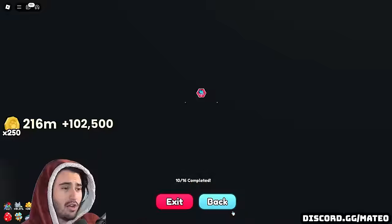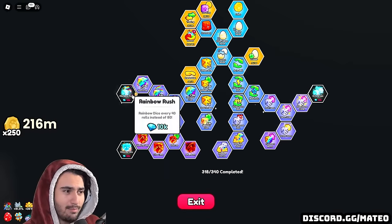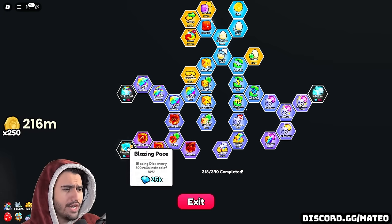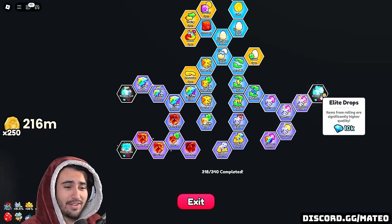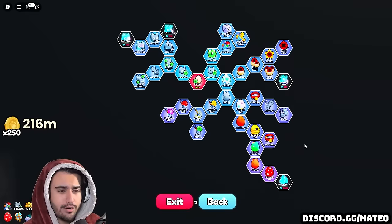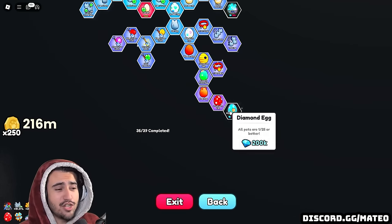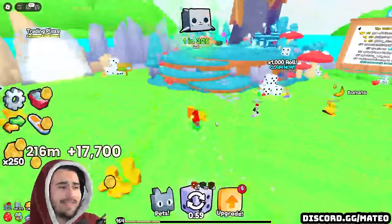Moving on to the very bad pay-to-win features of this update. There's a bunch of new diamond upgrades you can only buy with diamonds. For example, one makes Rainbow Dice happen every 40 rolls instead of 80 — a very significant buff. Blazing Dice happens every 500 rolls instead of 825. Item drops from rolling are significantly higher quality. And probably the biggest pay-to-win diamond upgrade is the Diamond Egg for 200,000 diamonds, where all pets are 1 in 25 or better — two and a half times better than the best coin egg.